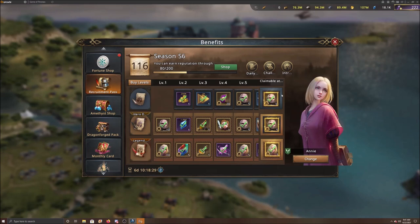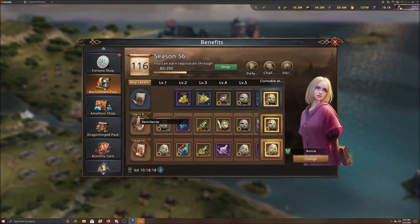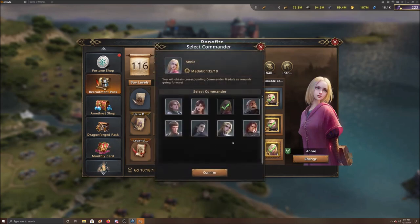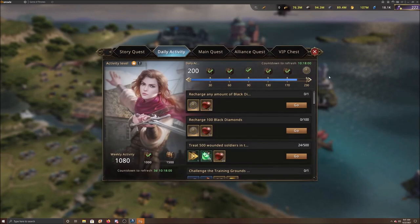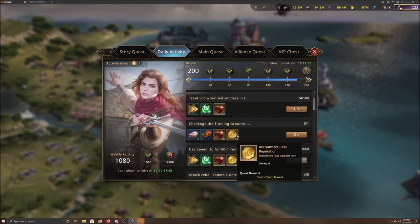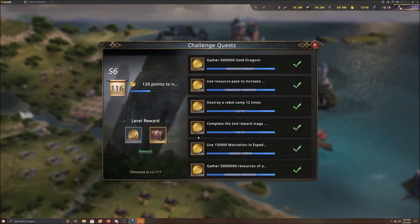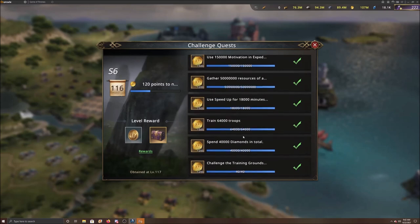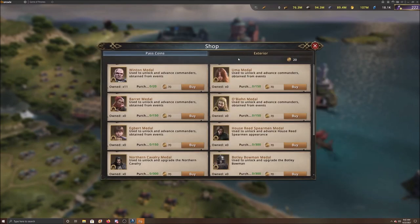Next, the recruitment pass. If you purchase the hero and legendary pass, you can change the commander you're targeting. Right now I'm still working on Annie to get her to gold, but you can switch to any commander you want. Make sure you do the daily challenges — there are coins next to the ones you need to complete. The big challenges give the most: 1,200 and 1,500 coins — make sure you clean those up completely.